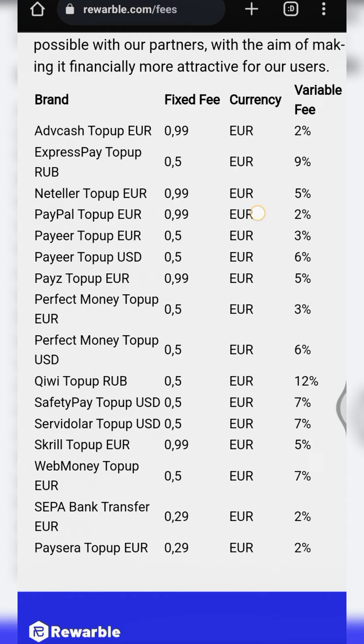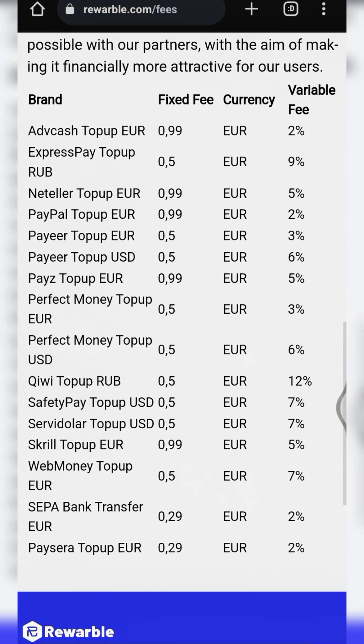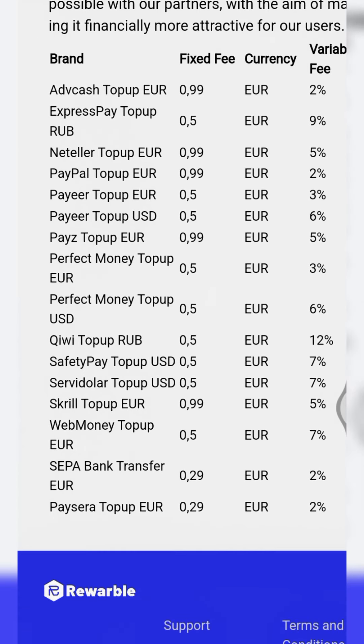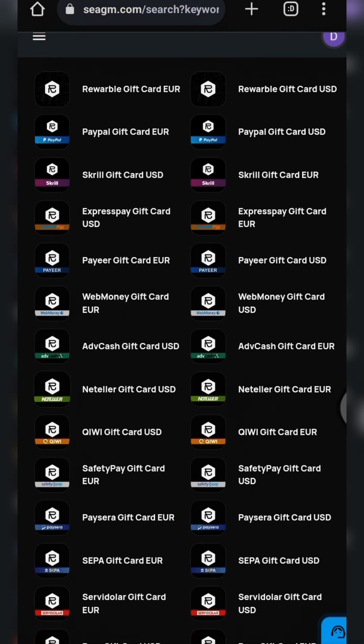For us to perform arbitrage, there are three payment methods we can use to make a lot of profit. The three platforms are: Advanced Cash top-up, NERO SEPA bank transfer, and Paysever top-up. The reason I selected these three platforms is because their fees are very low — they have the lowest fees and you can easily use them to make transfers.